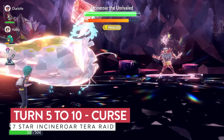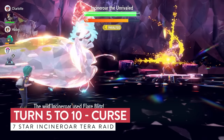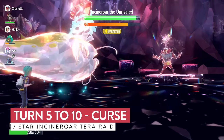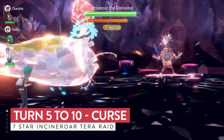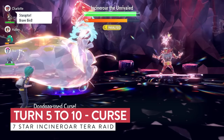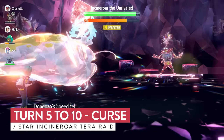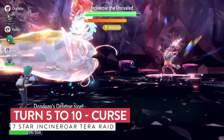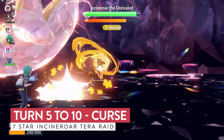If you did the Dondozo 7-Star Raid a few weeks ago, you'll have the Mightiest Mark Dondozo you can even bring in. Now we're going to Terastallize and immediately lock in with Curse, starting to stack those boosts — raising our Attack and Defense while dropping our Speed each time. We can see Flare Blitz coming out, but it's not really doing very much to us because of the Curse boosts we've built up. We ignore any Bulk Ups from Incineroar's side thanks to Unaware.